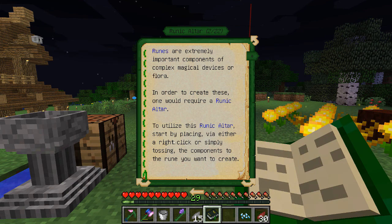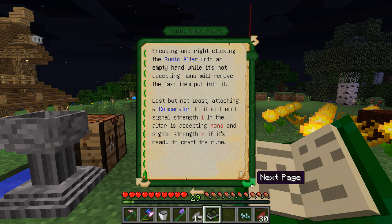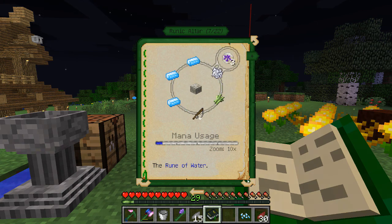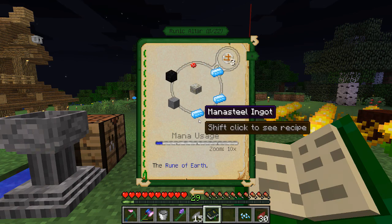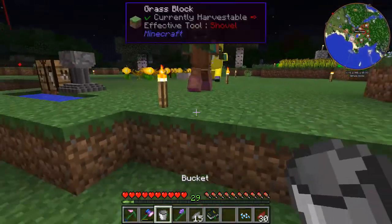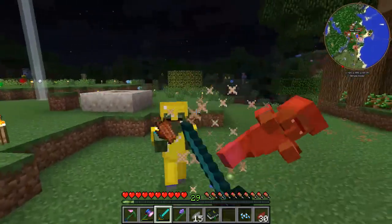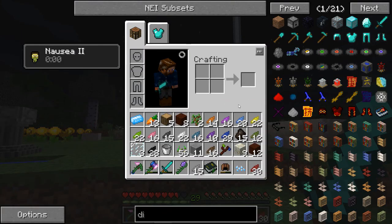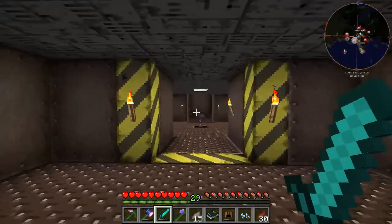Let's check this out — let's see what the runic altar is about. I believe it is under basic and mechanics — yes, runic altar. To utilize the runic altar, start by placing via either right click or simply tossing the components for the rune you want to create. It says there are sixteen different runes that exist. So we have a rune of water which is going to require a few crafting items — some sugar cane and stuff like that. The rune of earth requires a block of coal and a lot of mana steel. I think you can turn zombie flesh into leather, so that is a neat way to get some leather.